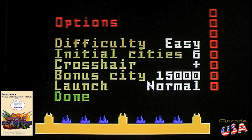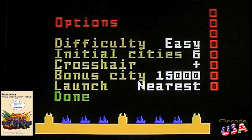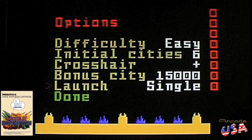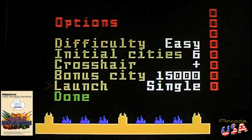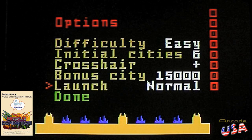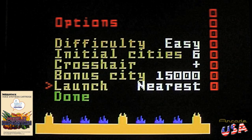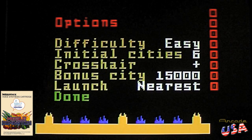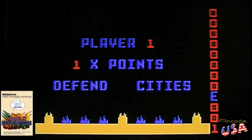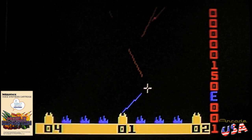You can also select 'nearest' so the base that your crosshair is closest to is where a missile will fire from, or you can go into single mode where you just have a single base right in the middle of the screen and all your missiles come out of that. I'm not going to do the normal mode because my fingers have a hard time pushing the fire buttons on the Intellivision controller. I'll set it to 'nearest' — hit done. Alright, here we go, layer number one!